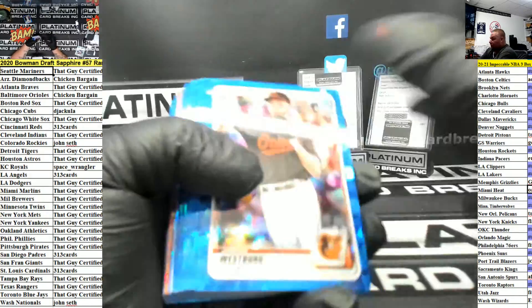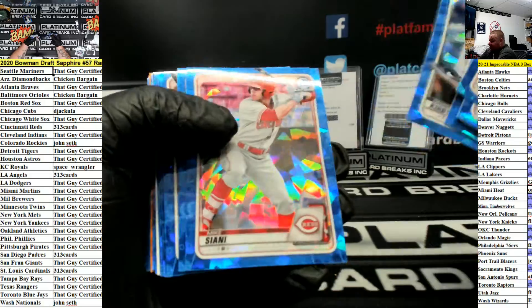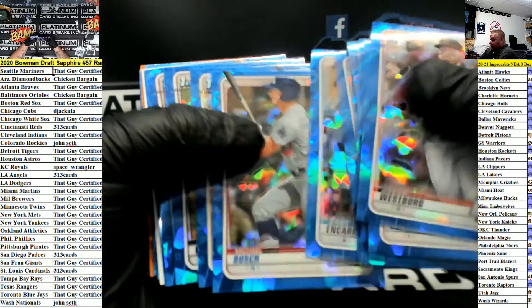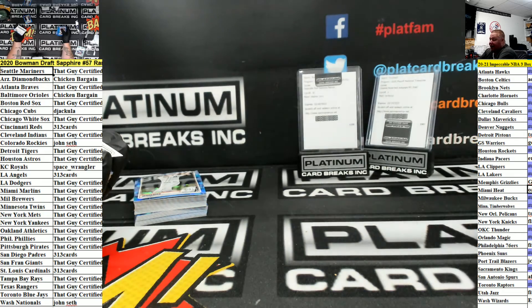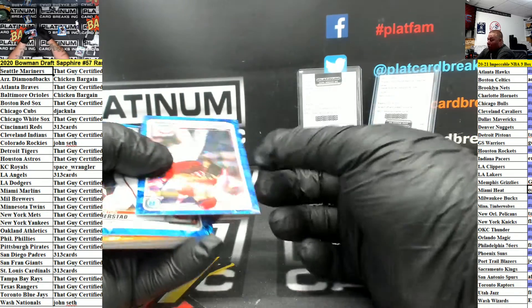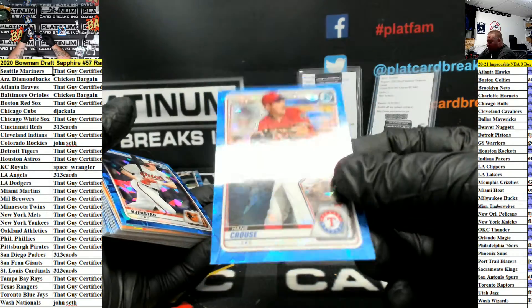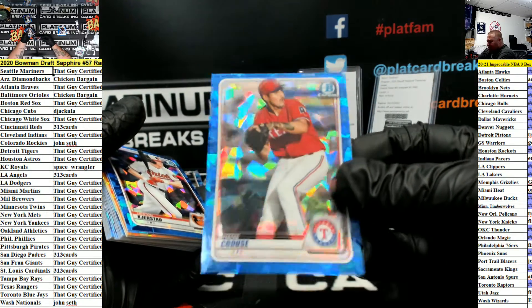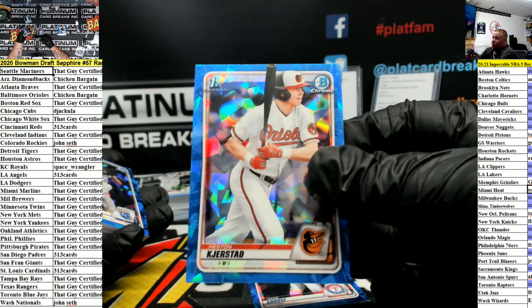All right here we go — Veen, 65. Again, you're in this for three boxes. Veen's a good one. Oh, we got an auto — we got an auto! Nope, we don't. It was just backwards. Why does that happen backwards? That one's really good though — Kirsten for the Orioles, big one.